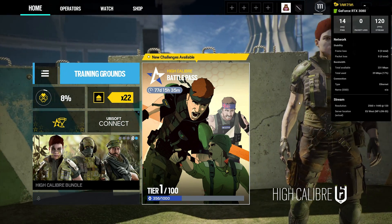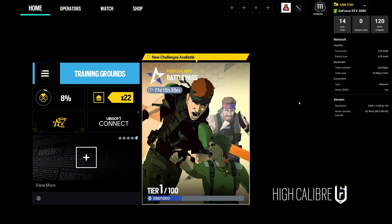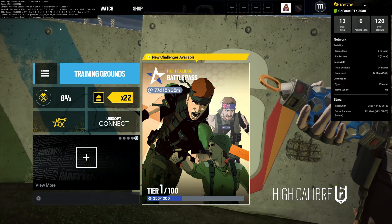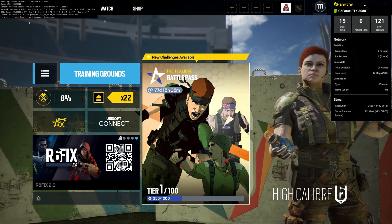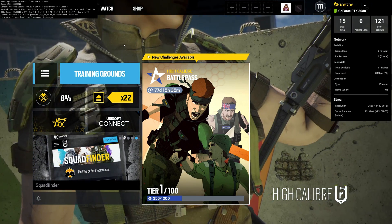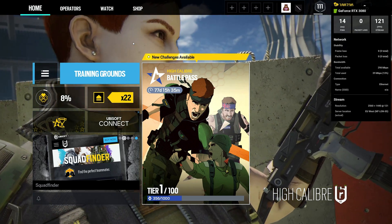There's actually another button that shows you a more advanced version of this, which is CTRL+ALT+F6. If you look at the top left corner, you will see an advanced version of what you see on the right side. I'm going to press CTRL+ALT+F6 again to disable that and turn it off.